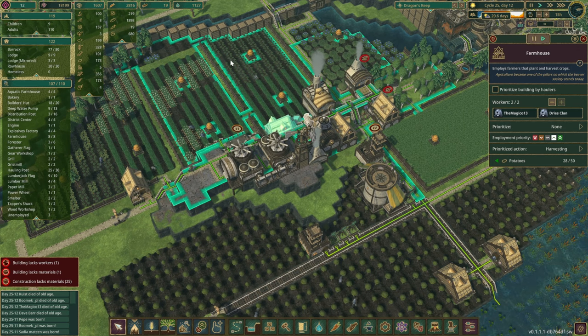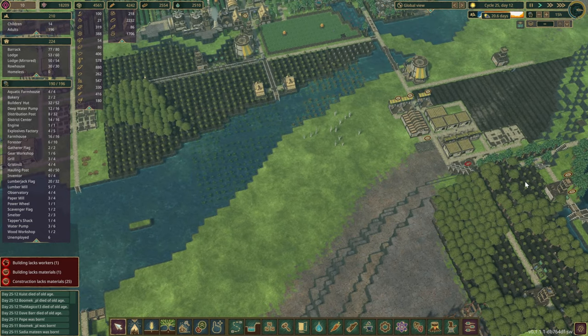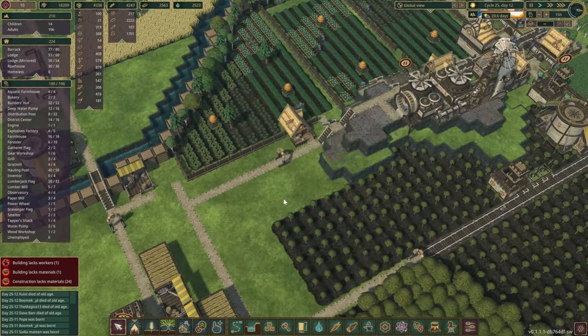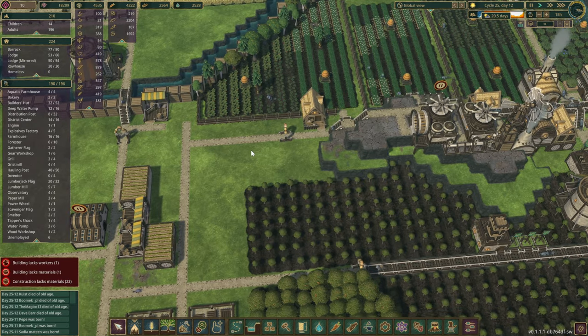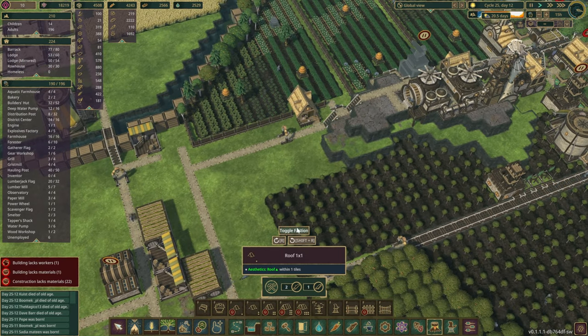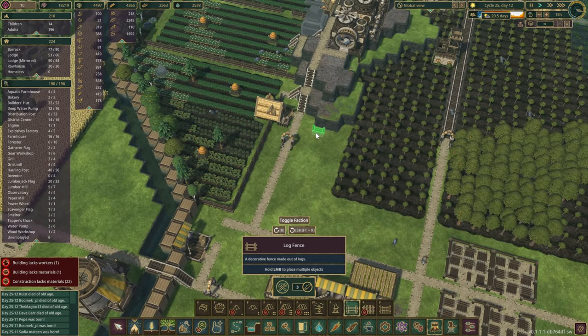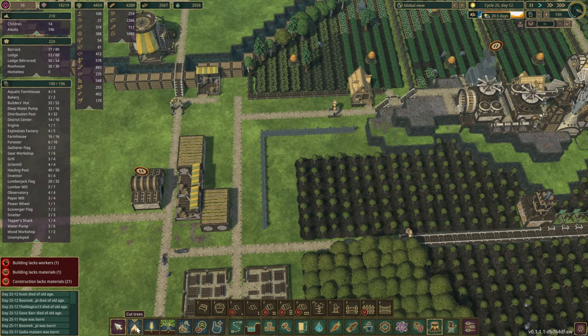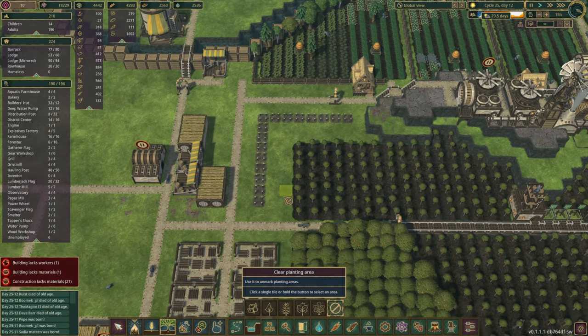Let's have a look at our farming area real quick. Blueberries - we should be fine. Bread - definitely enough. Carrots are very low actually, so maybe that's something we need to expand. Potatoes are fine, sitting there, partly because we're exporting them to this district. Let's go to the Folktales faction and expand this farming area just a little bit.